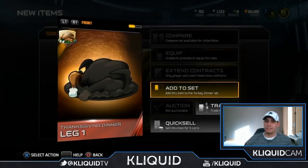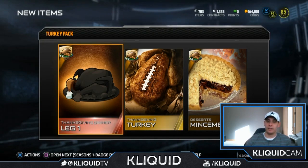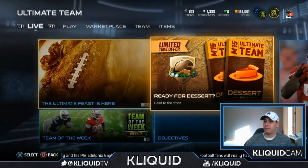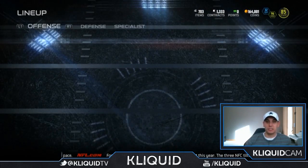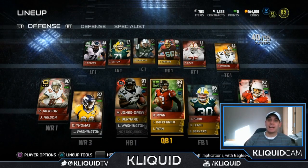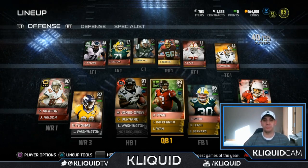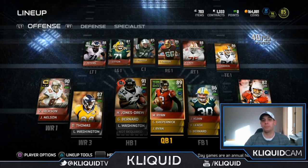I can add this to the turkey dinner set if I want to, but I'm going to keep it outside of it for right now, just in case, because I'm not 100% certain I'll be able to complete that set. Once you put it in, you can't take it out, so I'll leave it in my binder for now and head back there if I need to. Let's take a look at my updated lineup. You're going to see a hell of a lot of elites. I want to thank my friend — it is Thanksgiving — my dude 'ea is awesome.' That's actually his Twitter name. He has hooked me up with quite a few of these items and I very much appreciate it.